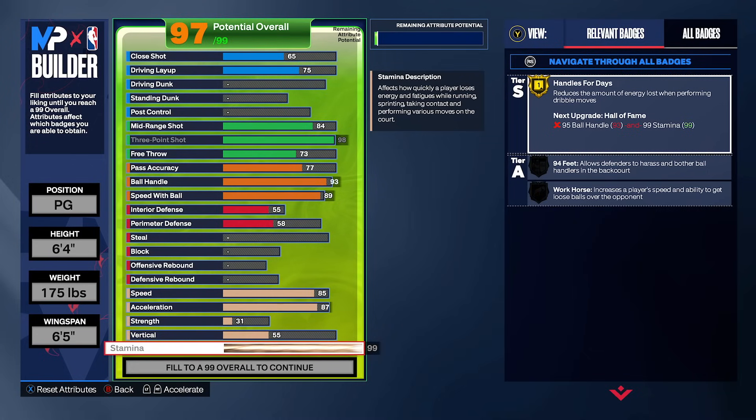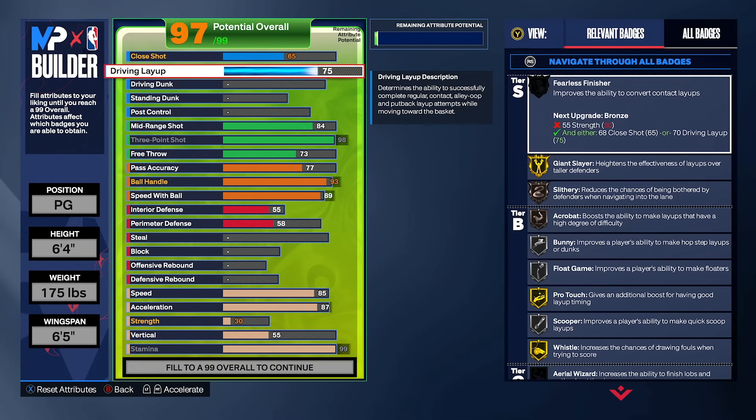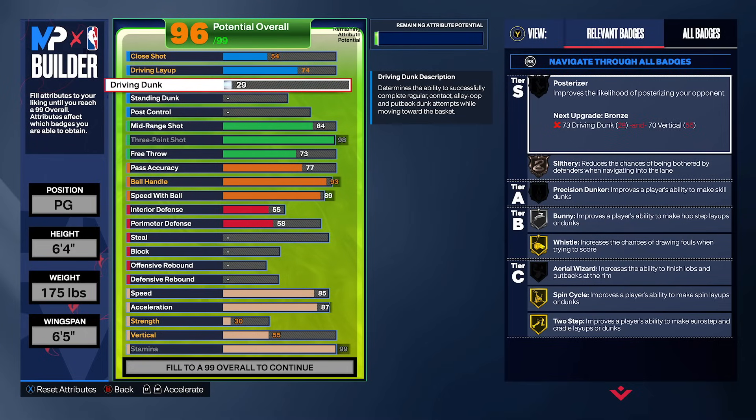We're going to go 99 stamina — you could honestly go down to 96 and be perfectly fine, I just like 99. Our strength is going to be a 30. For finishing, we're going to go a 74 driving layup for Giant Slayer on Gold. We're going to bring our close shot down to a 54, which is the lowest we can bring it without affecting other attributes. We're going to make our driving dunk a 55 — and you might be thinking, what does a 55 do for me? Well, 55 unlocks the most unblockable dunk package in the entire game: Klay Thompson dunk package. All you need for that is a 55 driving dunk and about a 41 vertical. Every other dunk package in this game is too slow and I'd be getting blocked like crazy.